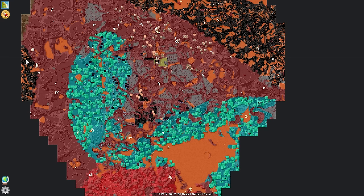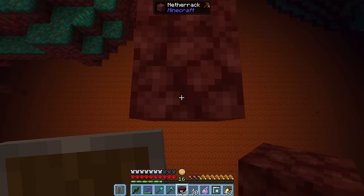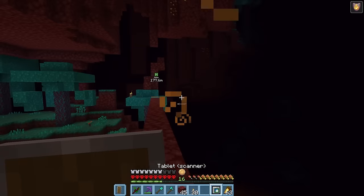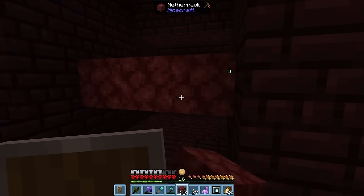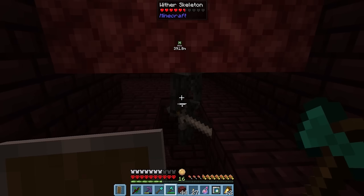There doesn't seem to be a fortress on the map, so we're going to head south to avoid the basal deltas. This is a precarious situation — one slip and it's over. We can splash the fire resistance we got from the piglins just in case. But after some tunnelling under hostiles, we have reached the fortress. We can use this simple trick to protect ourselves from the wither skeletons. And it does work!